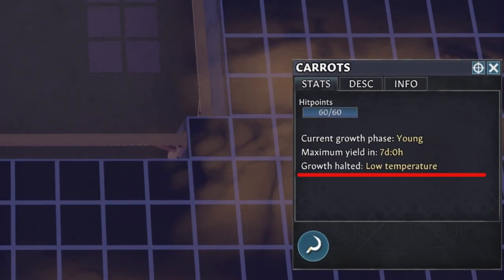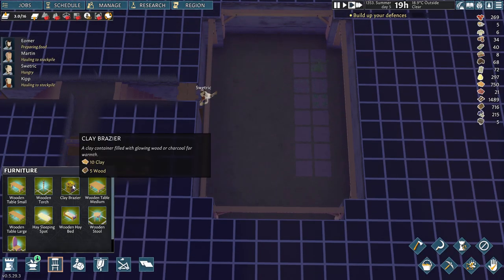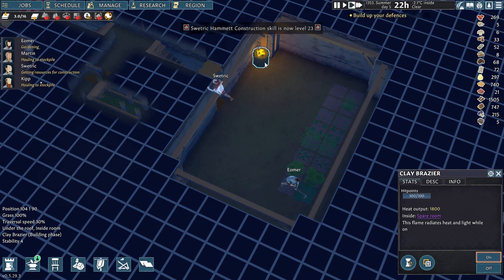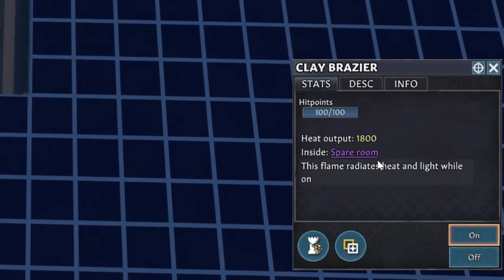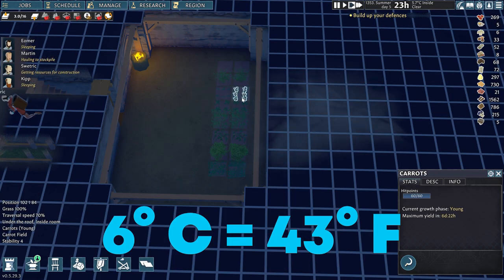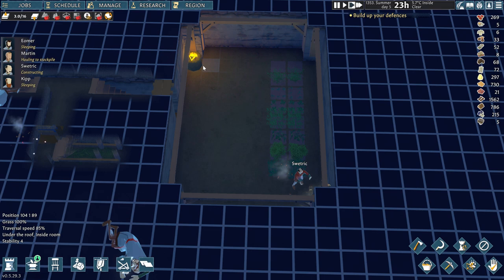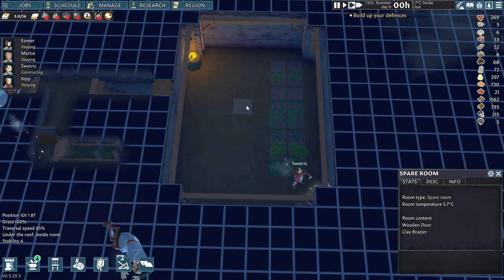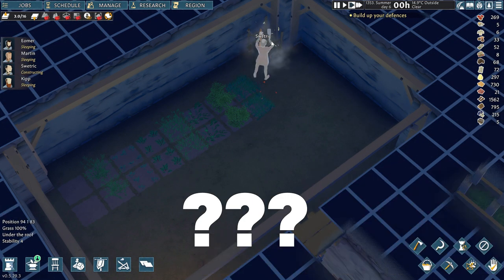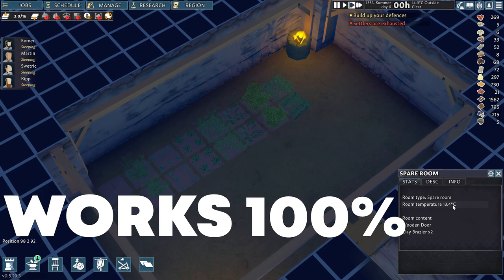When I clicked on a carrot there was already a problem: it says growth halted because of low temperature. To keep track of the temperature inside the room I added an object — a brazier in the corner. When I click on it the room shows the current temperature is just 6 degrees Celsius, that is 43 degrees Fahrenheit. Right away one lone brazier turned the situation around and now plants will keep on growing despite the total lack of fresh air and, more importantly, sunlight. Whether this is deliberate by the developers or an oversight they might patch out I do not know, but I can confirm 100% that it works right now.